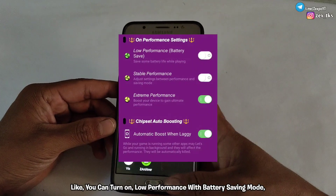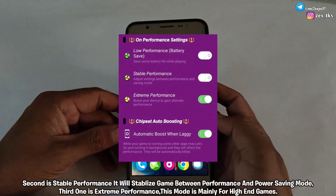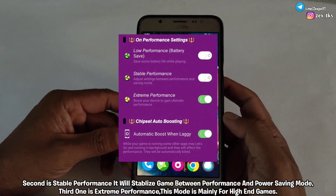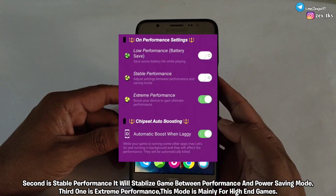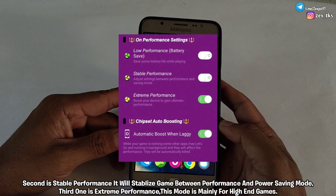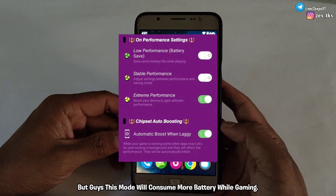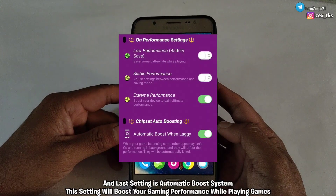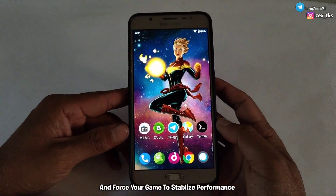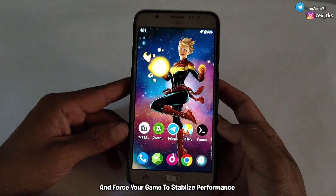You can turn on low performance with battery saving mode. Second is stable performance, which stabilizes the game between performance and power saving mode. Third is extreme performance, mainly for high-end games, but this mode will consume more battery while gaming. And the last setting is the automatic boost system, which boosts your gaming performance while playing and forces your game to stabilize performance.